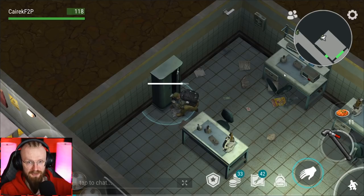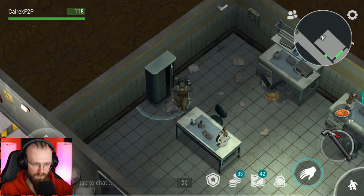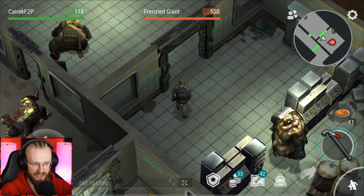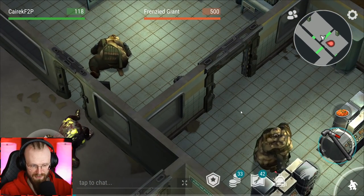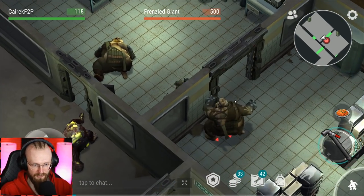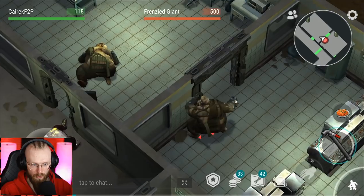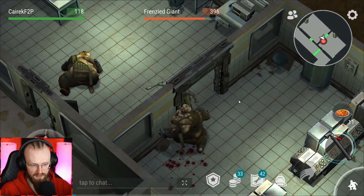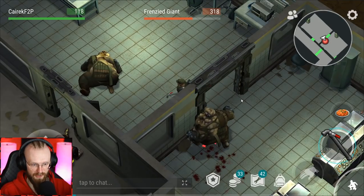Some of you might be wondering why I'm clearing the third floor and not the second floor. First, I just don't feel like clearing the second floor. Second, there are many more Frenzy Giants on the third floor rather than the second floor. My plan was to clear only one floor in Bunker Alpha, and if I want to clear only one floor, I always choose the third floor as it has a higher Frenzy Giant count — and Frenzy Giants equal red tickets.